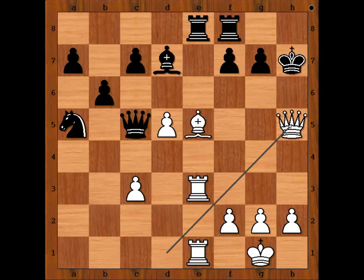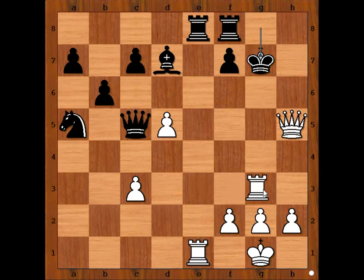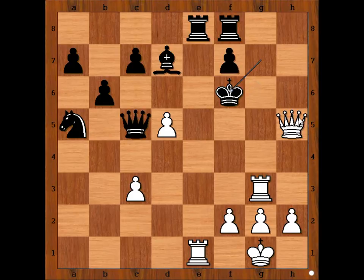Queen to h5 — black to move. This is check. Karpov resigned. Amazing, isn't it? Karpov resigned in view of this continuation: King to g8, and then — can you see white's next move? It's not rook to h3. Bishop takes rook. Then bishop takes on g7, king takes bishop, check, king to f6, queen to g5, check, mate. That was an amazing attack by Judit Polgar!